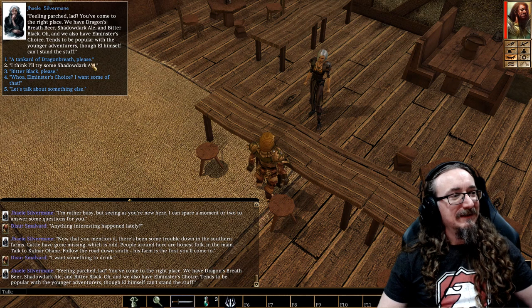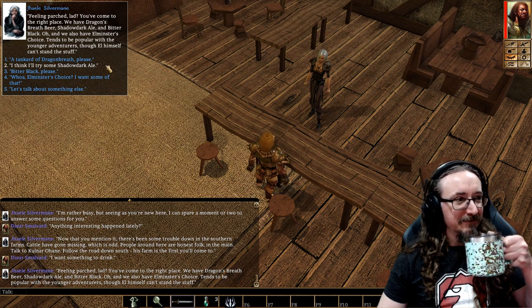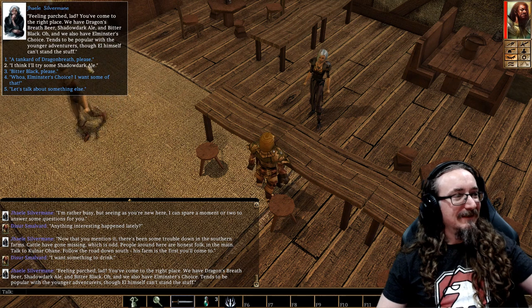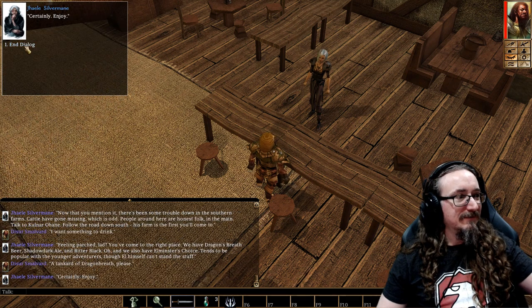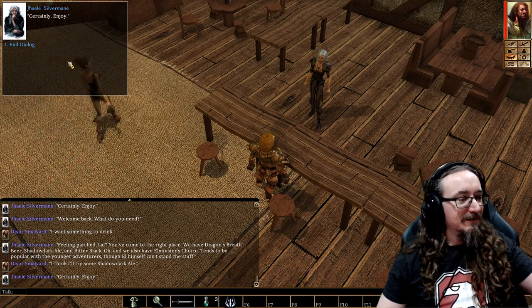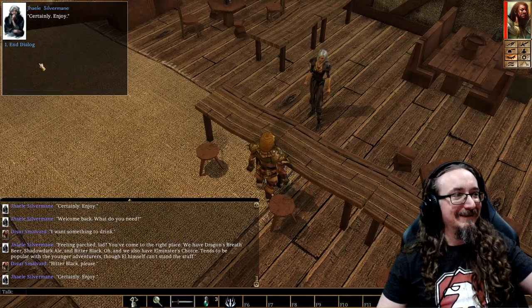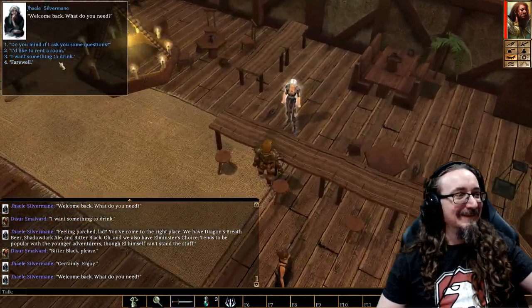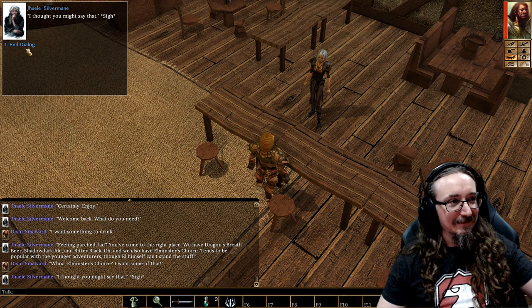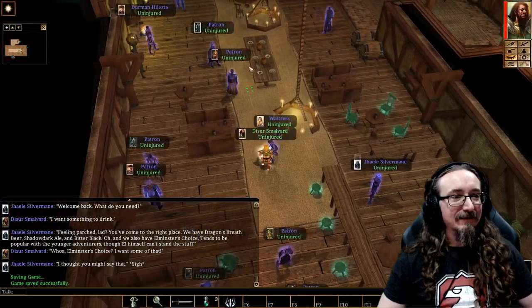We have Dragon's Breath Beer, Shadow Dark Ale, and Bitter Black. Oh, and we also have Elminster's Choice — tends to be popular with younger adventurers, though Elminster himself can't stand the stuff. Let's try the Dragon's Breath. Let's try the Shadow Dark. This isn't as much fun as real life drinking. Virtual drinking — at least you don't have to worry about a hangover.